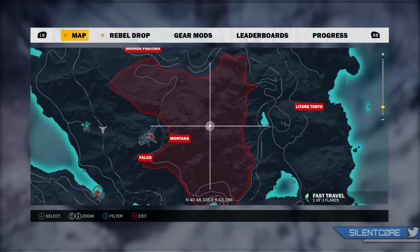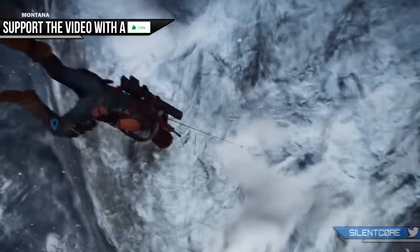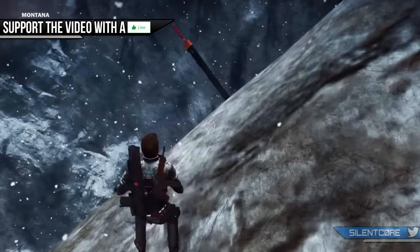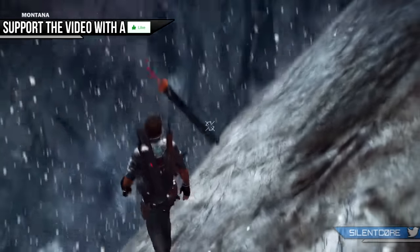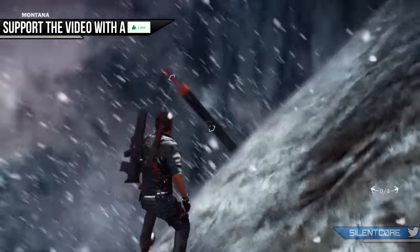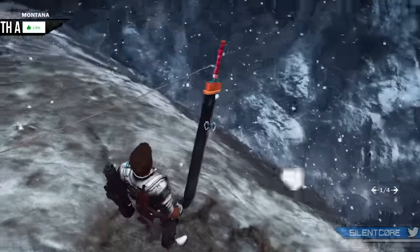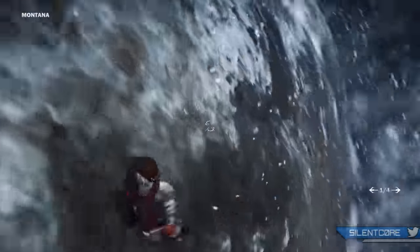At number 9 is the Buster Sword, found basically in the middle of nowhere in the Montana region. You can see it sticking out of the mountain — there's not much you can really do with it. The next few easter eggs are kind of like this: tributes to other Square Enix games. This one is the very unique sword for Cloud from the Final Fantasy series.